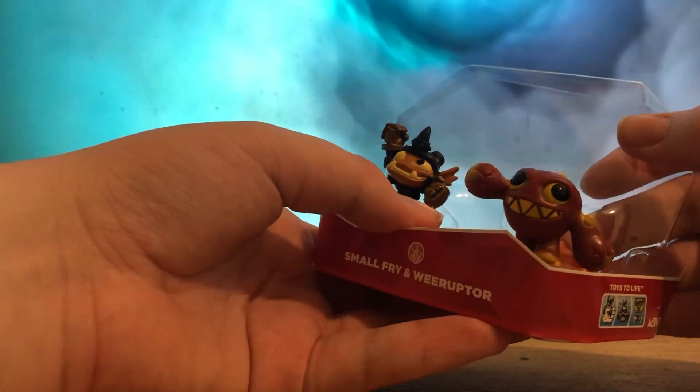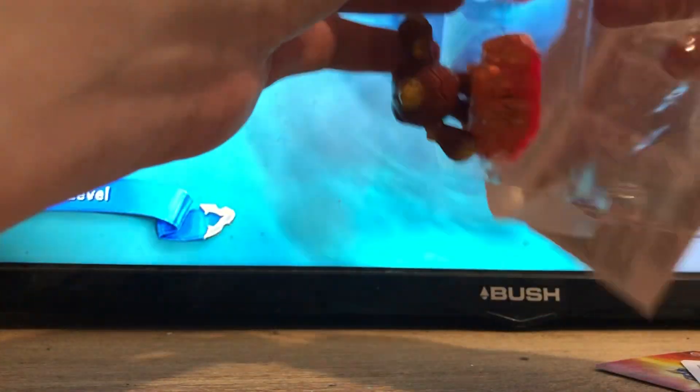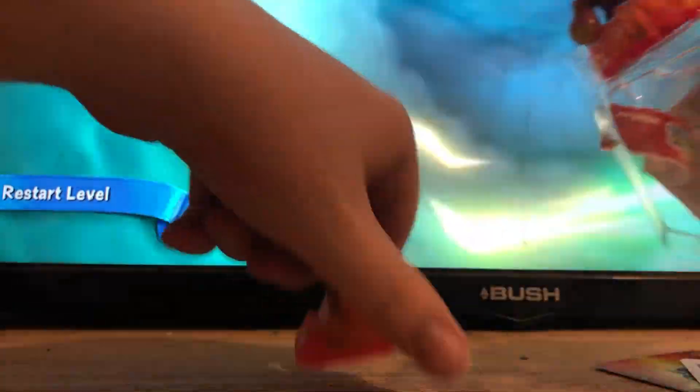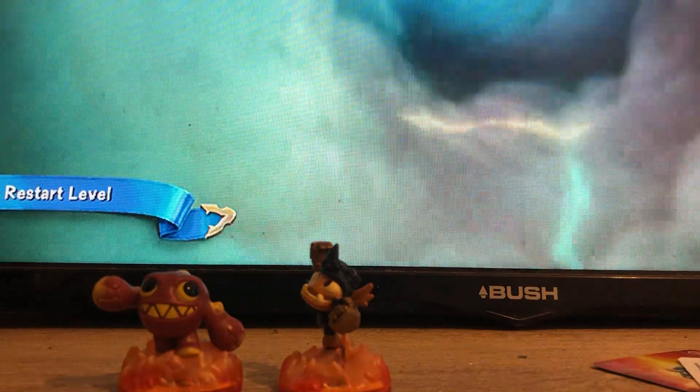You just pull this plastic flap back to get them out, and then this piece comes off along with all the cards and stuff, so we'll put that down for now. I'll get these Skylanders out — they are properly in there. All right, there's one, and that one came out easier. I'll put the rubbish aside.